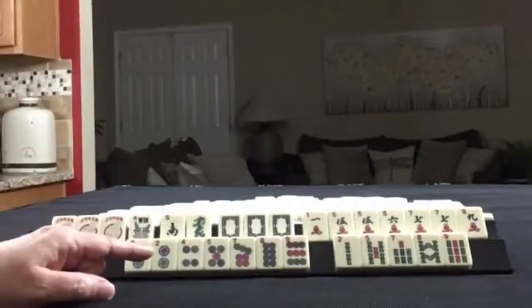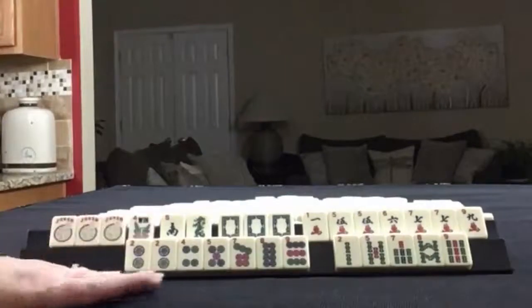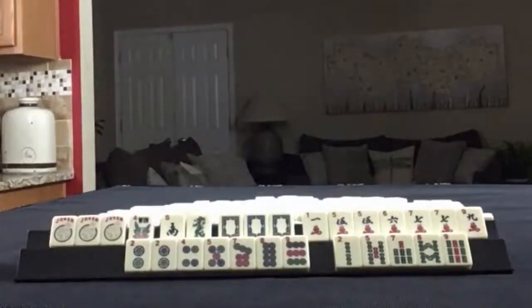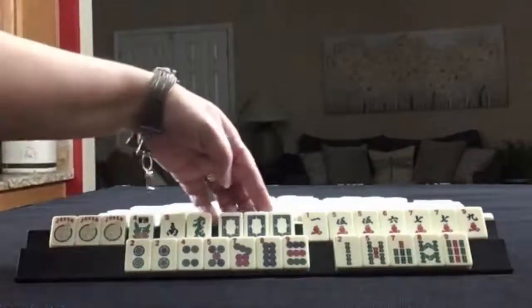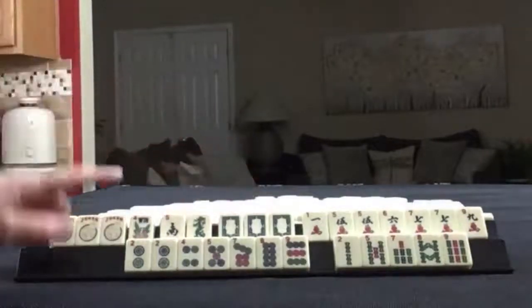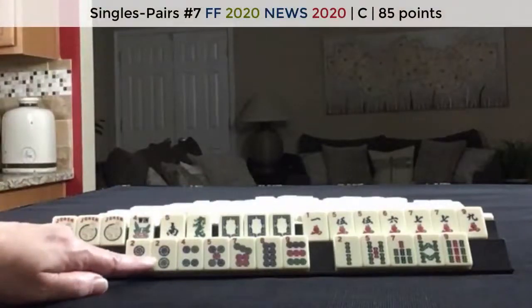If these were your tiles, what would you focus on, and what would be your first discards? If these were my tiles, because of these dragons, I would try for the big year hand — that would be the year hand under singles and pairs.